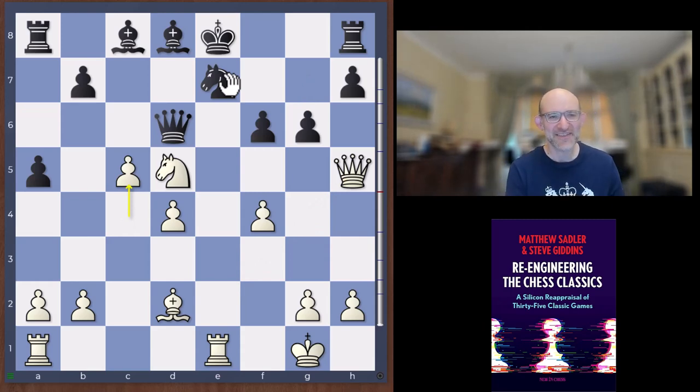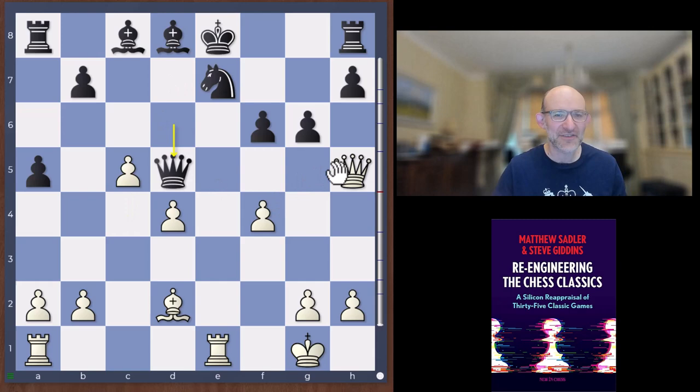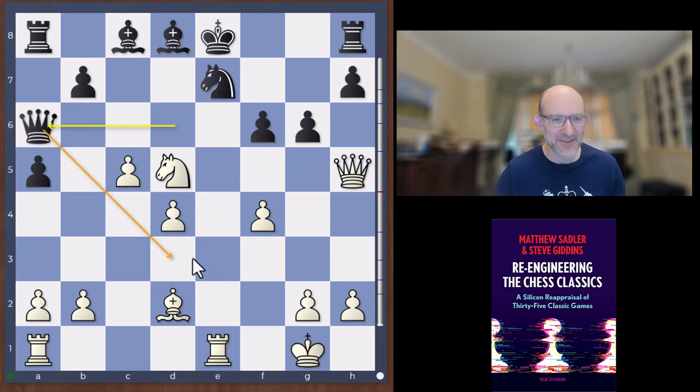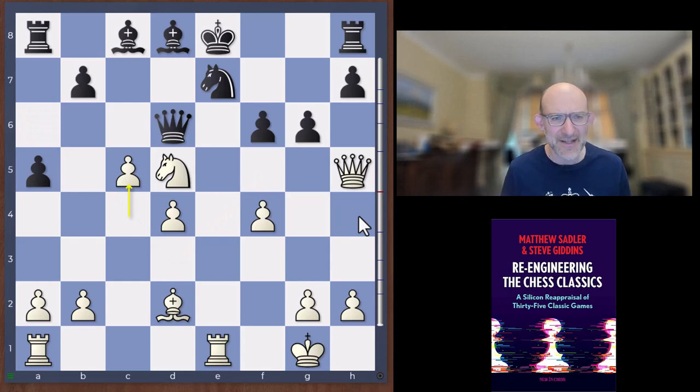This is a little nasty — you can't take on d5 because of queen d5, that was the idea of giving that check. If you go gh I've got cd and the e7 knight is going. We've got to decide where to put the queen: d7 looks stupid because we've got knight f6 check, and we've got queen c6 or queen a6 which was Lasker's choice. Lasker's idea with queen a6 was perhaps to get counterplay with queen d3. But it's actually a very bad move.